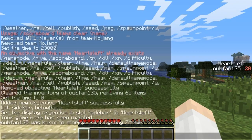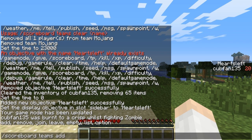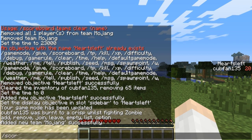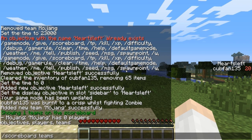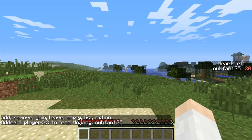Also new this week is the ability to add teams. If we go into scoreboard teams and add a team called 'team mojang,' you'll see 'add new team mojang successfully.' If we list the teams, you'll see mojang has no players currently. So we go to scoreboard teams join, then mojang, and I add myself to team mojang.